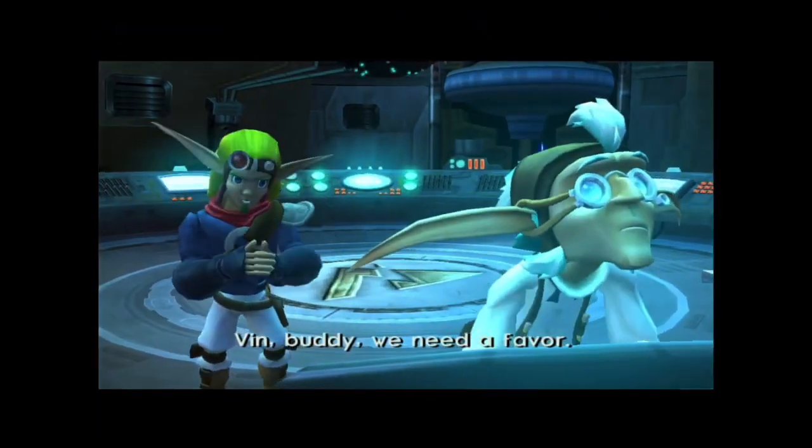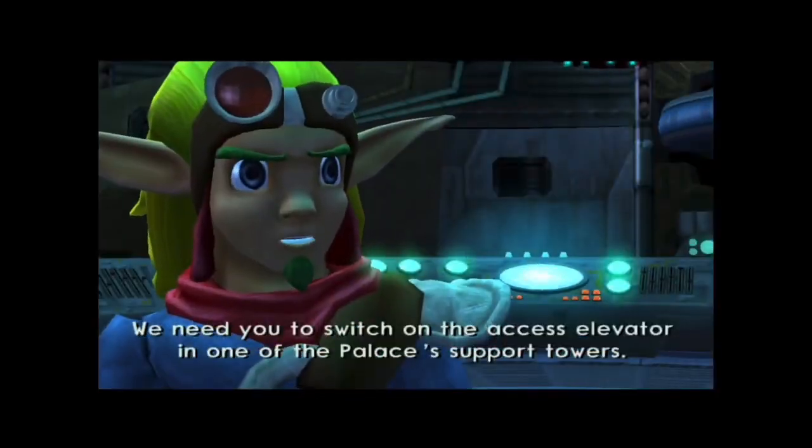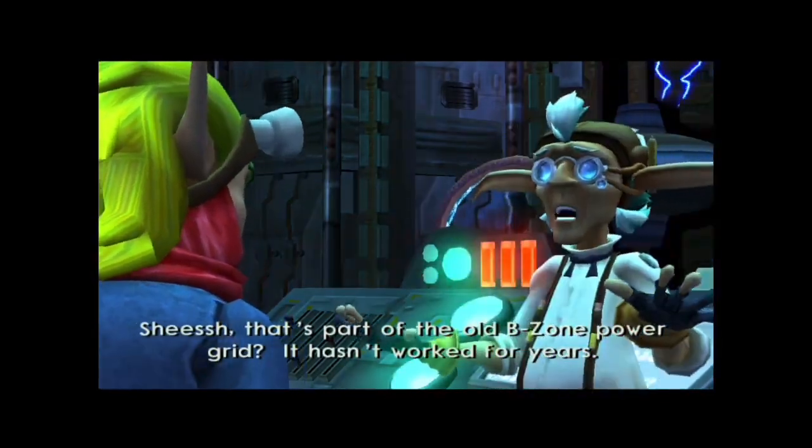Fenn buddy, we need a favor. I can't help you with your eco bill. We need you to switch on the access elevator in one of the palace's support towers. That's part of the old B-zone power grid. It hasn't worked for years.